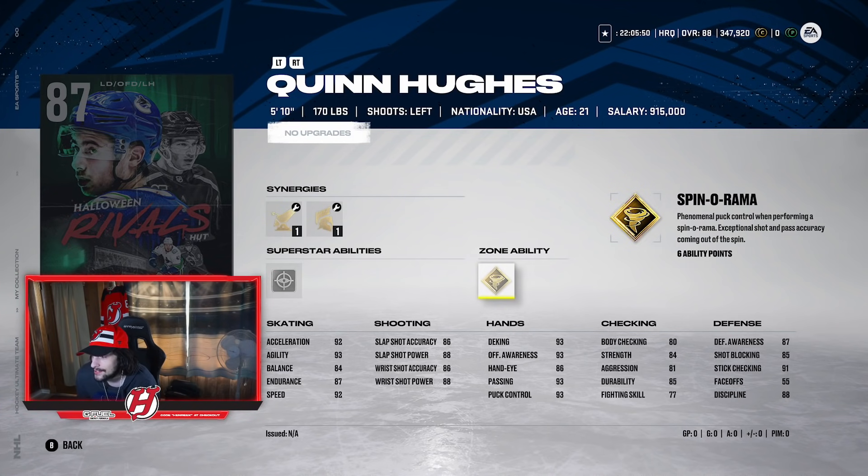Quinn Hughes is a very very good skater in real life and very very good in HUT. He's 5'10", 170 — it's a little bit sketchy — but Quinn Hughes is a good card. I have his base card right now and I definitely like it a lot. I'd consider making this card, but I'm not sure how many I want to make for this event.